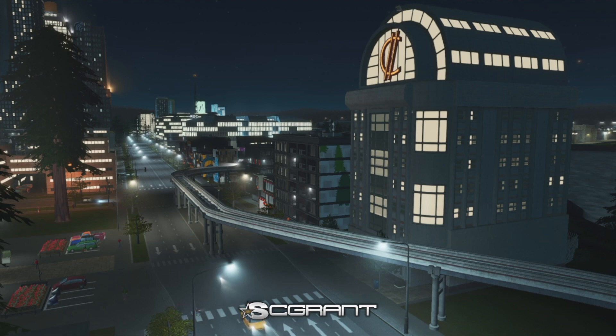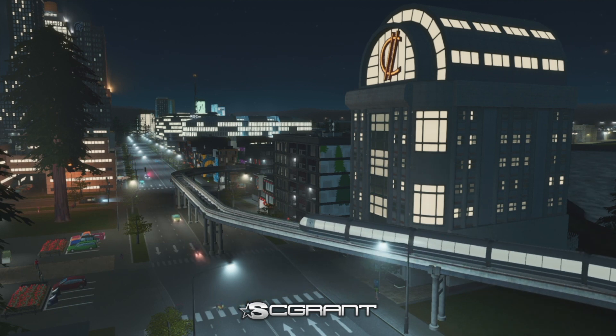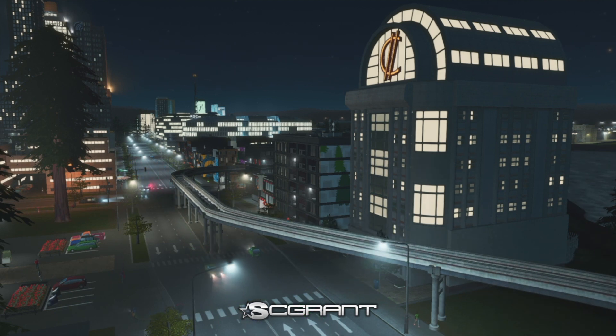Before we get into Hotels and Retreats expansion, I want to clarify that they finally fixed the Financial Districts DLC. What you're seeing in the background is one of the banks — they actually fixed the stock exchange glitch, meaning I could actually invest and was able to upgrade my stock exchange to gain access to the new unique buildings from that expansion.